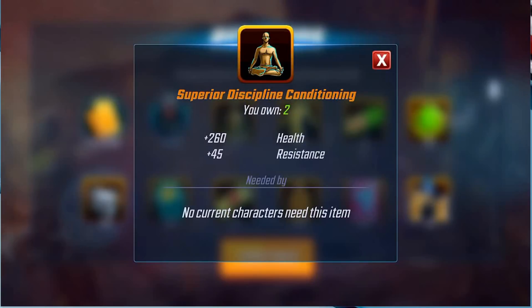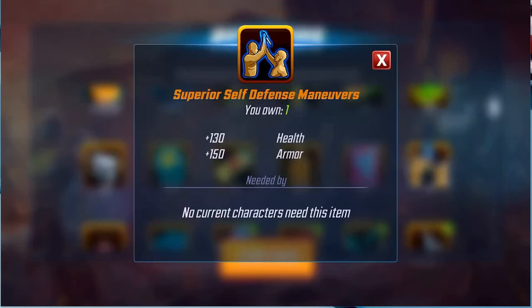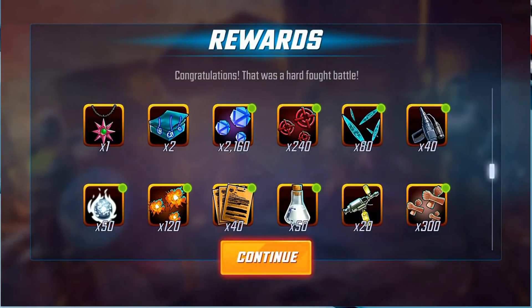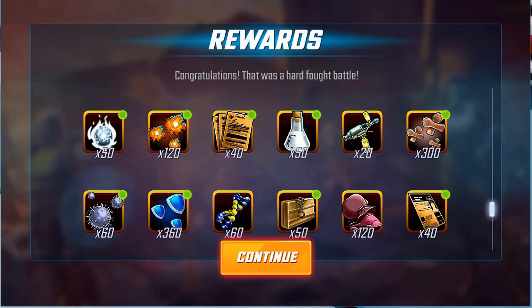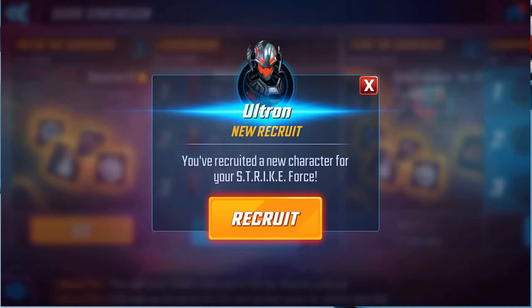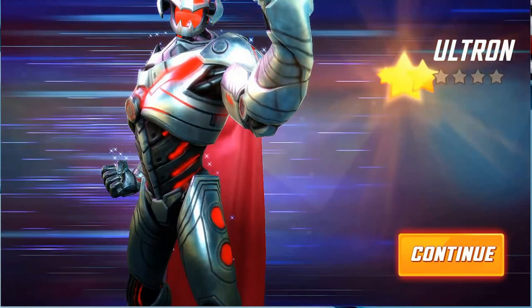Some mutants are going to use some of that stuff. The focus, the damage, and those 60 unstable molecules are really what I needed for getting Ultron. Let's go unlock Ultron — let's finish this video with doing some of that. Let's recruit this bad boy — 250k. He is now mine. He's a five-star.